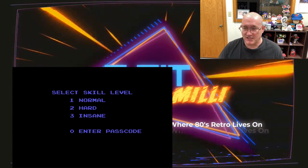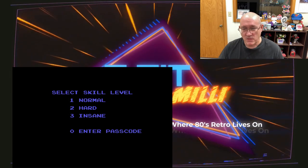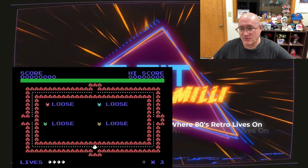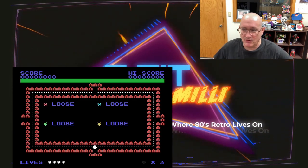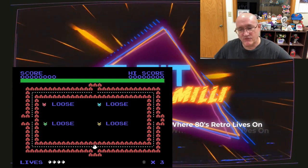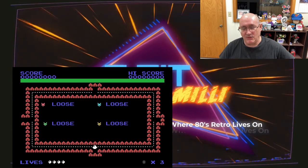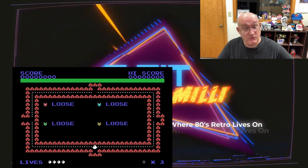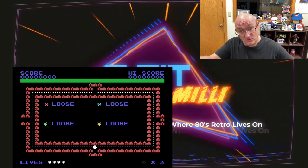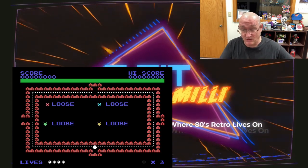I'm going to select a skill level of normal. This right here is your first screen — this is the hatchery. Up on the top left corner you've got your score; top right corner is your high score. So if you're playing and you die and want to start all over again, if you get game over and hit start again, your high score stays there and your score starts all over again.